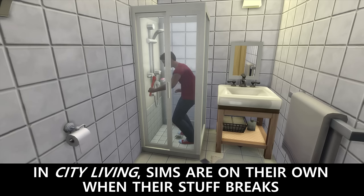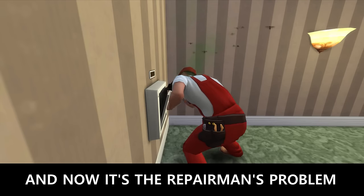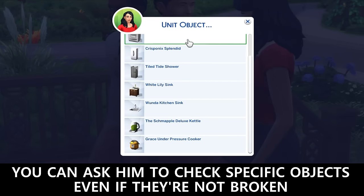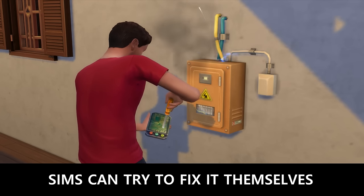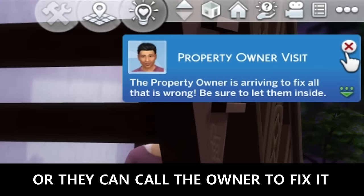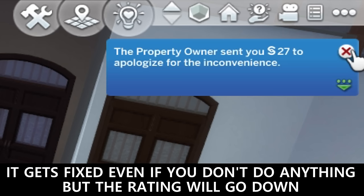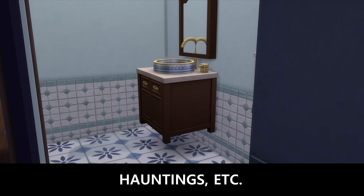In Sims 4, Sims are on their own when their stuff breaks, but if something in the hallway breaks, you can complain to the landlord — though it's the repairman's problem. In For Rent, you can call the owner if things break and he'll arrive right away to fix it. You can ask him to check specific objects even if they're not broken. There may also be maintenance events such as an electrical failure — Sims can try to fix it themselves and will be compensated if it works, or they can call the owner. The rating goes up if he fixes it; it gets fixed even if you do nothing, but the rating will go down. Other events can include water leaks, stove explosions, hauntings, etc.